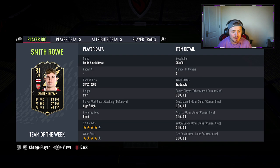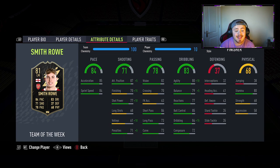For the card itself, we've got six foot, high work rate, right footed, four-star four-star. And the attributes themselves are actually super solid. The pace is very respectable: 85 and 84. The shooting with the Finisher chem style goes up to 92 attack positioning, 85 finishing, 87 shot power. This man should be pretty lethal in front of goal.